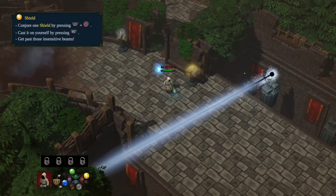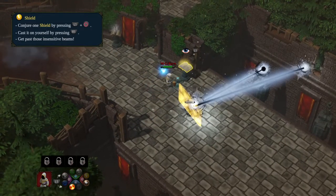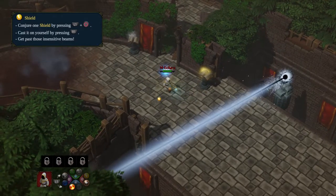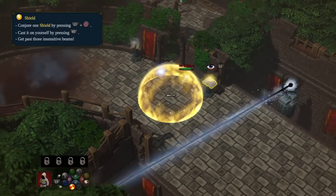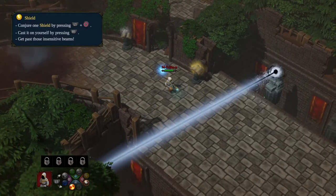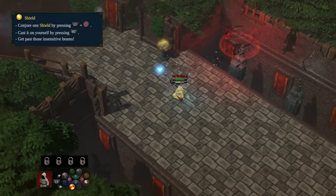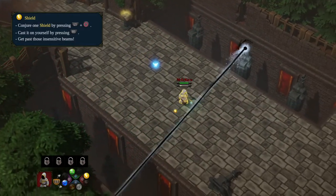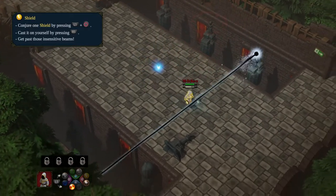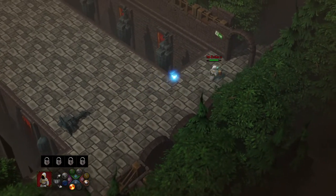We can add Shield to our weapon, or add it as a surrounding area effect so others can get inside our shield and be protected. We can also physically cast Shield directly on ourselves. Let's get out of here.